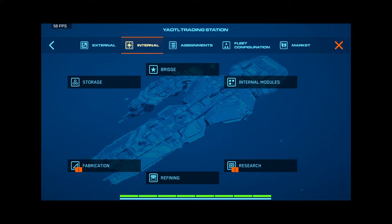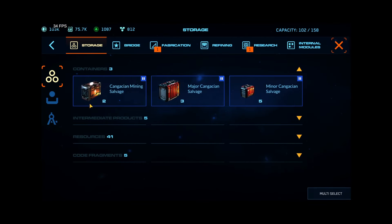There's also been a pretty significant research balance update — reducing all previous research costs and times so that stuff no longer takes days, it takes hours to research. That was a significant bottleneck for T2 and T3 when you had to do all the research.